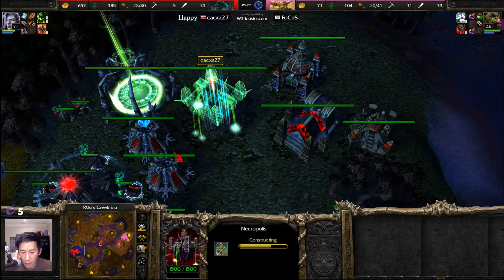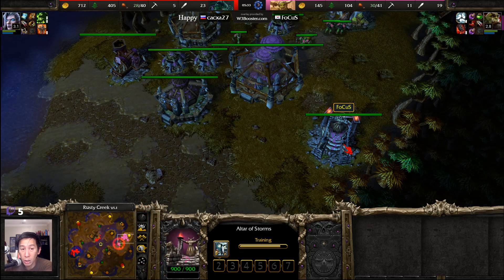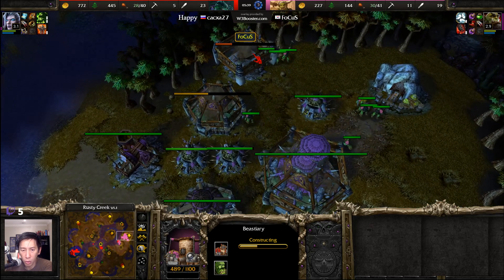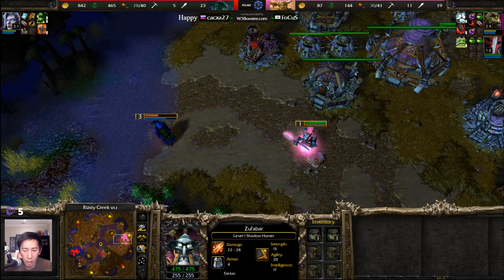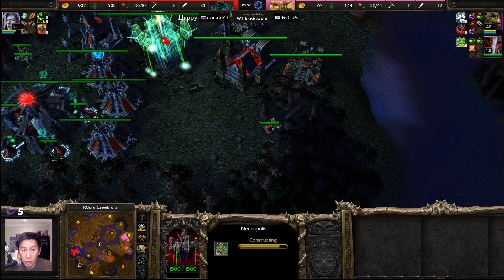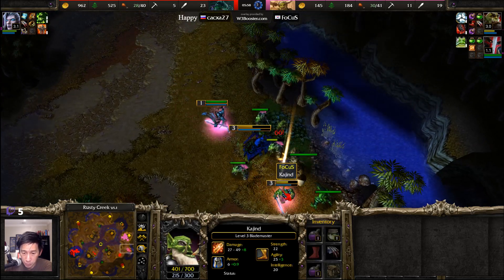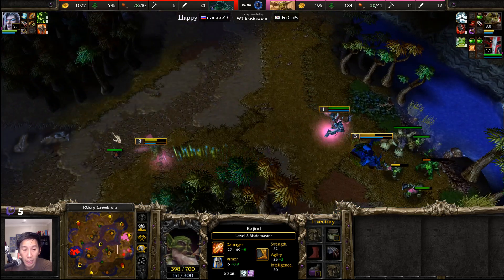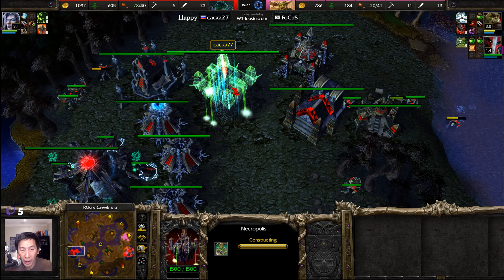As we go into the tech to Tier 2, Focus is already going into Tier 3, with Shadow Hunters as well. Focus's base is rather focused and tight — it isn't a sprawling city as I've seen in some other Orc games. At some point we need to see that War Mill down in order to get those reinforced defenses to deal with Crypt Fiends. The Blademaster creeping early with only one grunt has opened things up for the Orc player to be very close to Tier 3, while Happy hasn't even hit Tier 2 yet.